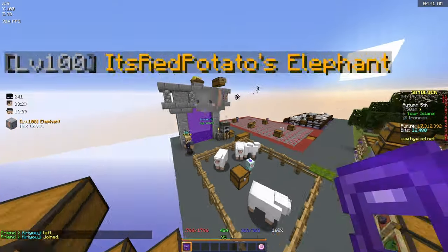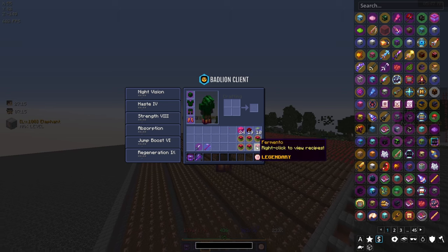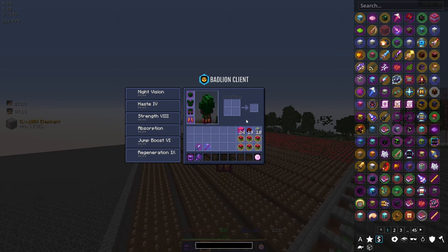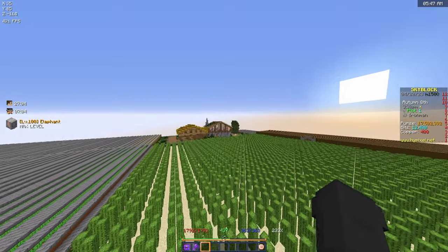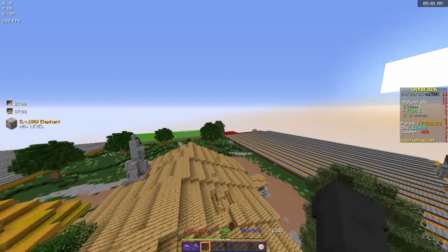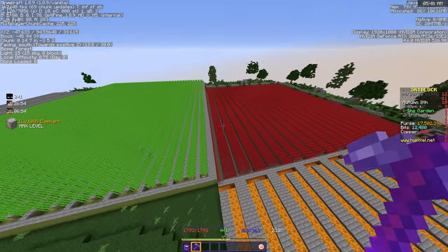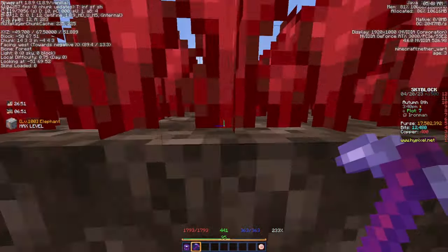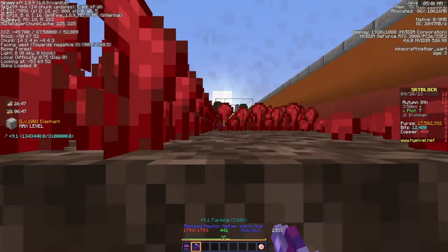I've been farming for a little while now and I have all the cactus I need, all the red mushroom blocks I need, and now the only thing I'm missing is 12 mutant netherwarts. I'm gonna quickly go into my netherwart farm and grind that, and then we are gonna have the fermento armor. I honestly still can't believe it — I thought it was gonna take us way longer than it actually did.